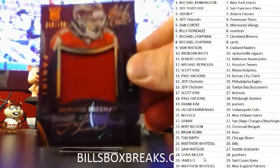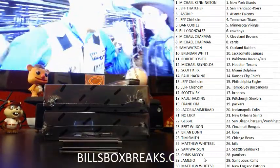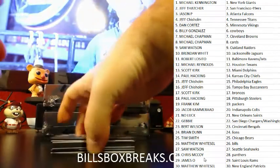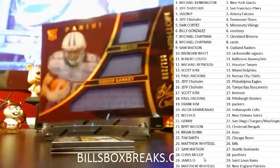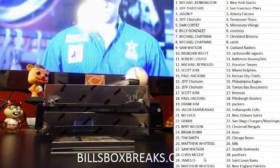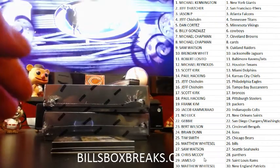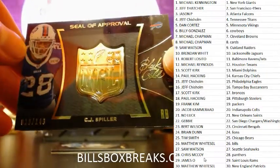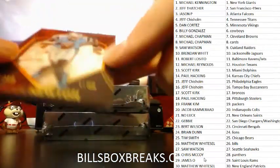Next one, Freeman striking again, out of 199 — Jumbo Jersey Auto. Next one for the Titans — Bishop Sankey triple relic Motherlode. And for the Bills, we've got CJ Spiller, seal of approval, out of 149. Rounding off the box with a Cam Newton shadow box, out of 199.